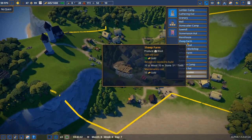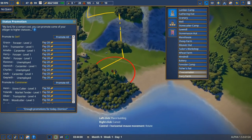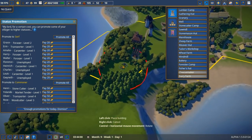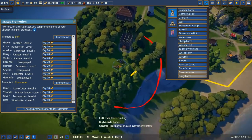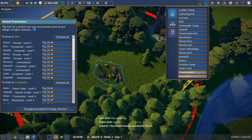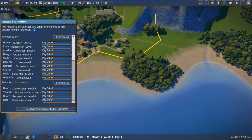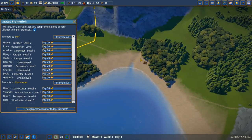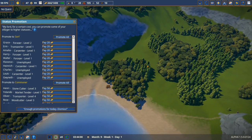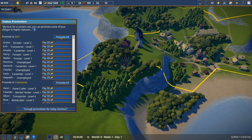We need to make sure basic resources keep coming in, so let's build another lumber camp. We'll build one close to where they'll be working. When we put down a forester we'll be able to regrow trees and constantly have an income of trees — so that's going to be a really productive industrial zone.